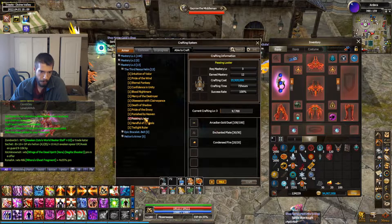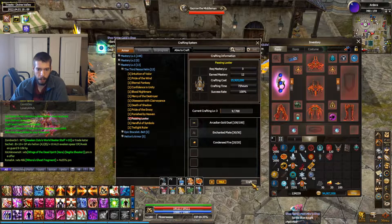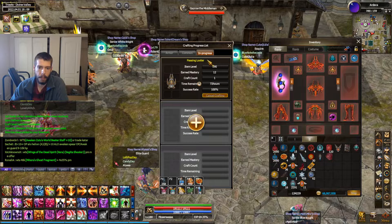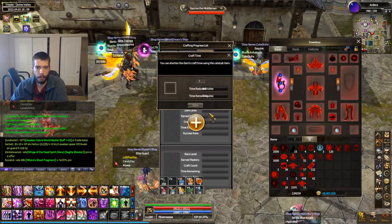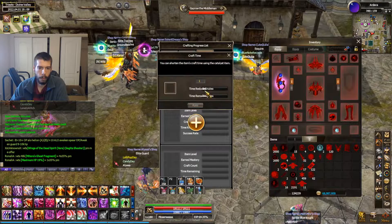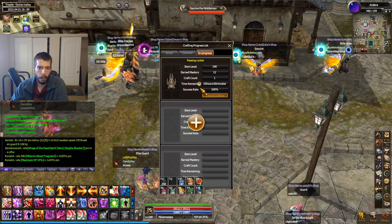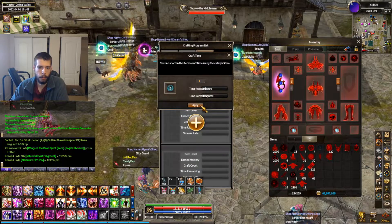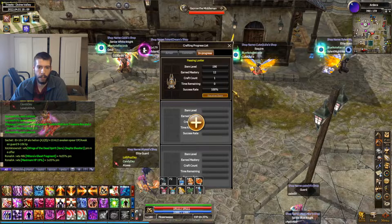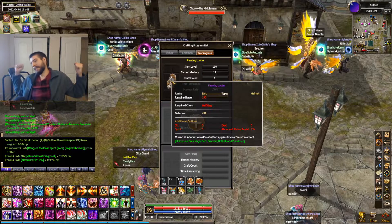We're going to go to armor, then mastery, then third nexus home. Passing Looter is the one for the half baggie — that's the one I want. We're going to hit craft. We are crafting the Passing Looter — 72 hours — except I'm going to use my catalysts. I'll just do one at a time. Apply — yes! My Passing Looter MC3 is ready to be received.